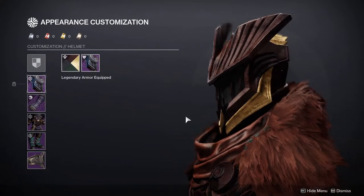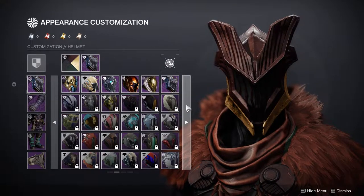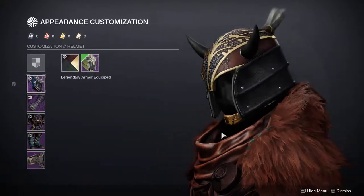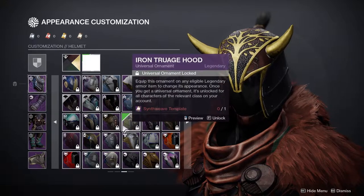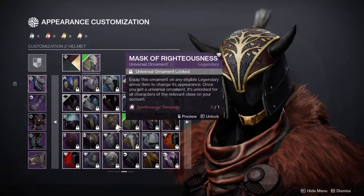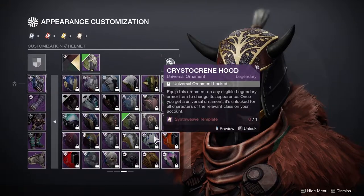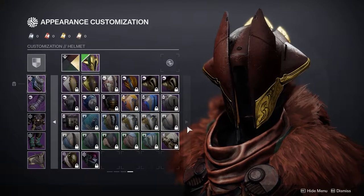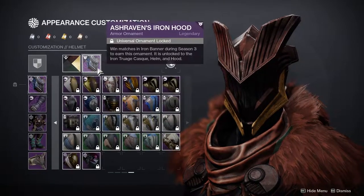I went with Ash Raven's Iron Hood because I love it and it's a really good helmet. It's from Warmind, so unfortunately you can't get it anymore. But there are other helmets that would still look good — I think a couple of options work, though the gold on one doesn't quite match the other gold. There's obviously other stuff you could wear, but I chose Ash Raven's Iron Hood because it gives me that Iron Lord look.